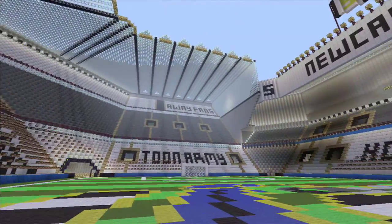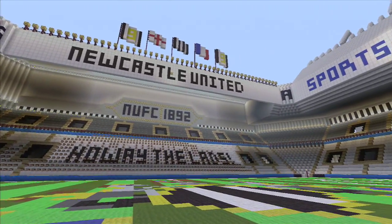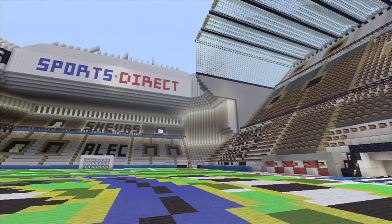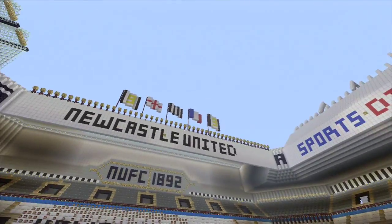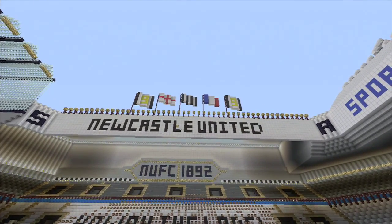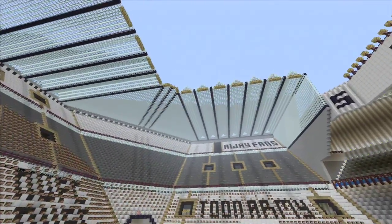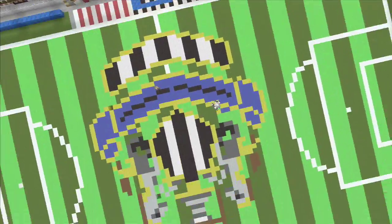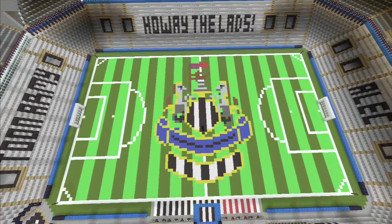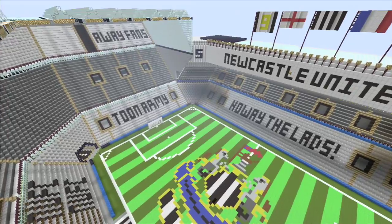Look at this in the daylight. I want to get a flyaround of this in a second. Newcastle United — that's cool, man. Sports Direct — I guess that's some kind of English sports channel. The little joke is the French flag up there, considering most of the team in there is French! I want to fly around this real quick. Look at that — there's the logo again and you can see the field. This is pretty epic. The writing on the seats — there's things that aren't in the real stadium.